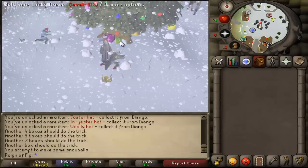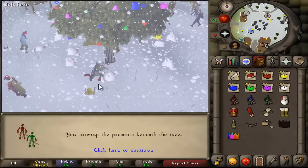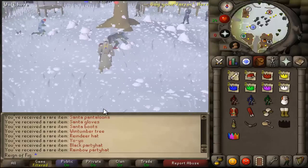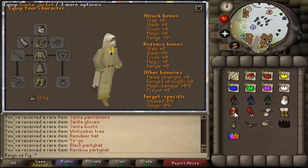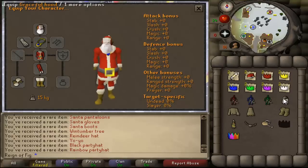Once the cutscene's over, you can go over here and unwrap your gifts. From this mini event for the holiday, you'll get all your holiday items. They'll hook you up with the new holiday items, which is the Santa outfit — the full Santa outfit with the Santa mask.